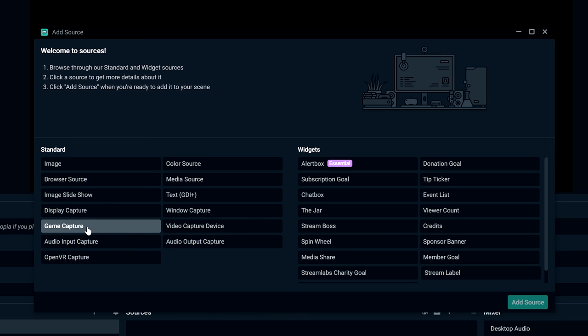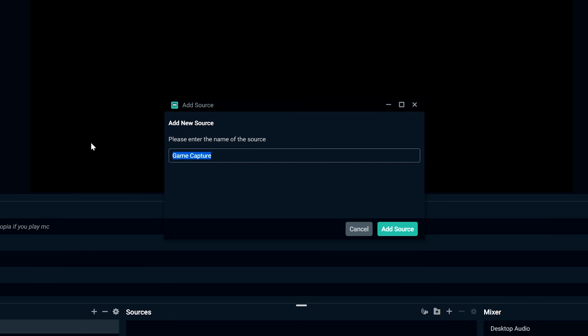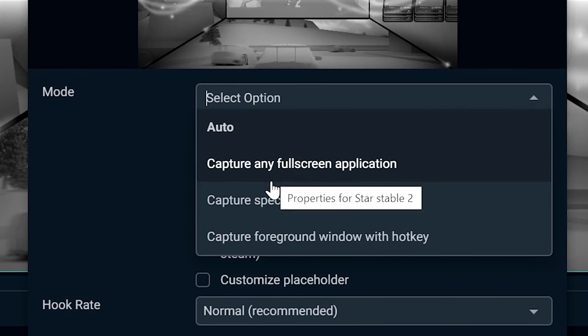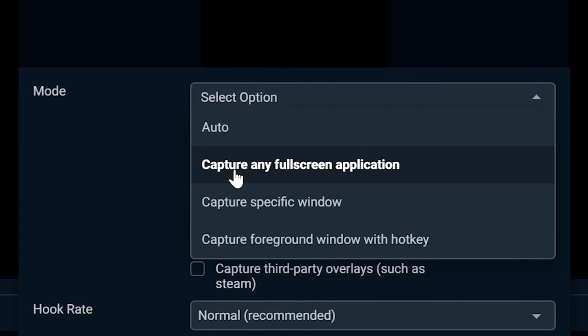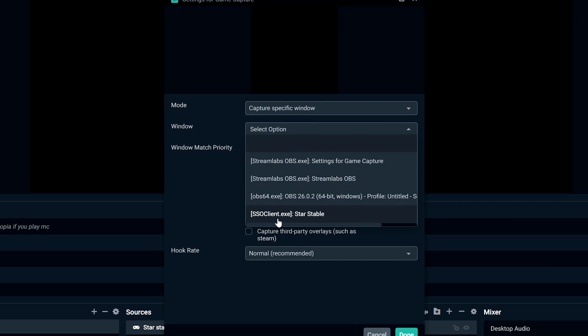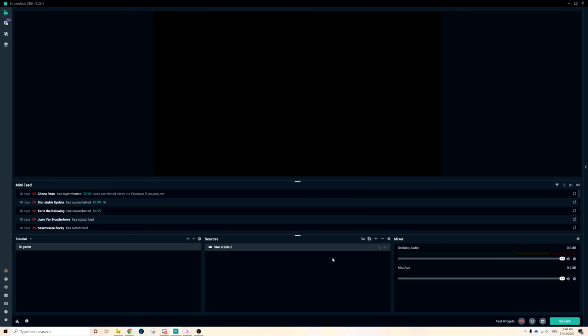You also have Game Capture. To add Star Stable, this is what you want: click 'Game Capture,' click 'Add Source,' and you can name it 'Star Stable.' Under 'Looking for a game to capture,' you can capture any full-screen application, but what I do is capture a specific window. The window you want is called 'ssoclient.exe' — Star Stable, or whatever yours is called. Leave everything else the same and click Done.